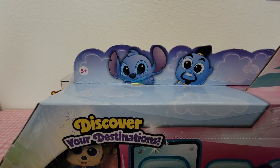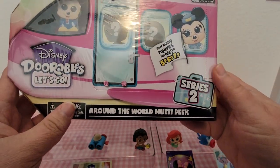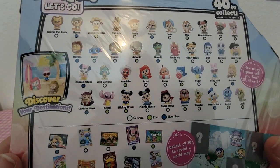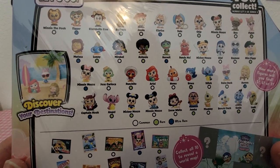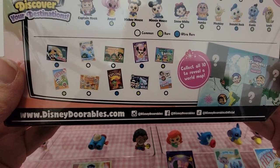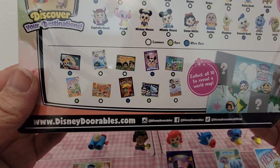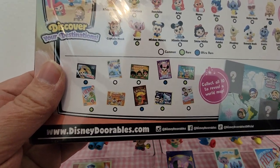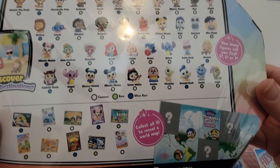Up here in the clouds is Stitch and Genie. Then on the back you can see all the ones you can collect. There are only Commons, Rares, and Ultra Rares — so there's no limited edition or anything like that. And then you have these 10 cards with the world map on the back of them that you can put together and make the world map. So that's what the back looks like.